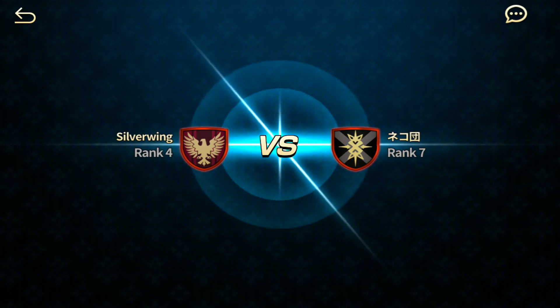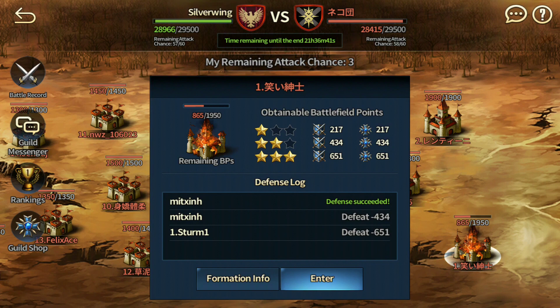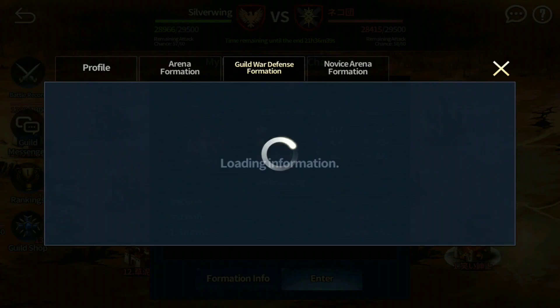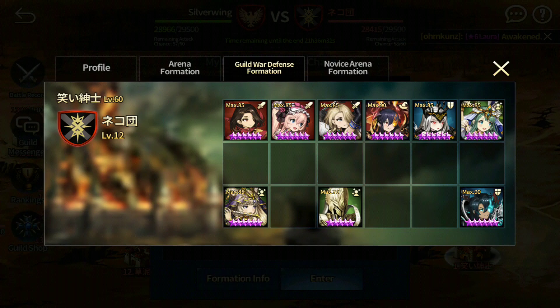Let's see who we have to fight against — a rank 7 team. This is rather interesting. We have... oh, Cecilia plus 13. 49%, 45%. This is not going to be easy. Cecilia and...